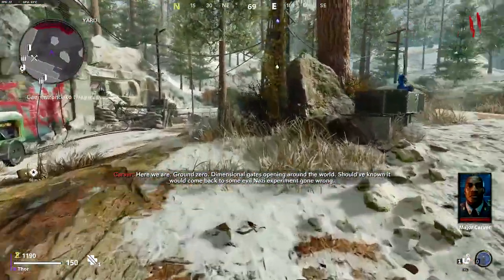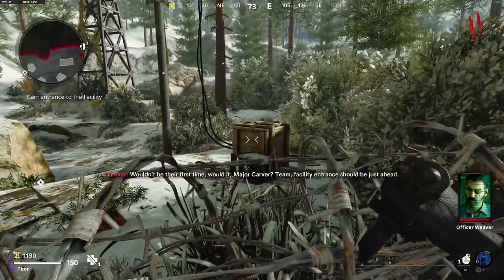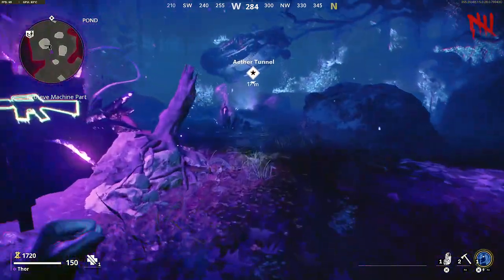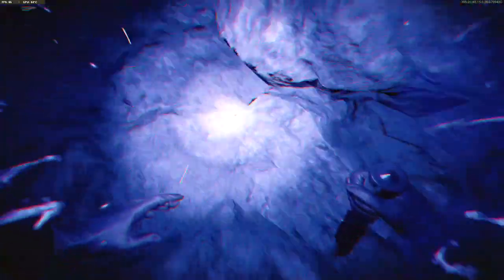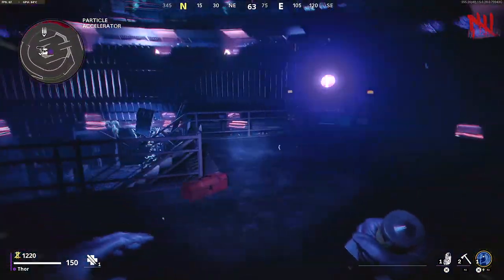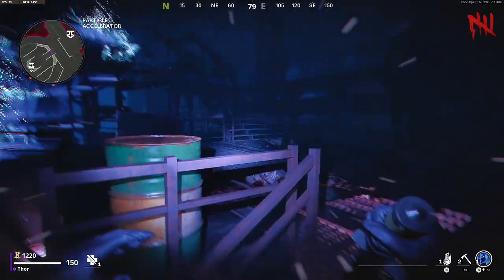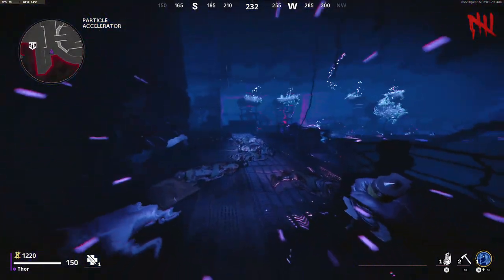I'm going to run you through how to do the easter egg on solo as quick as possible. The first step will be to build Pack-a-Punch. You can do this by going through the first aether portal that spawns, traveling down the aether tunnel that the game points out to you, picking up the machine part and building the Pack-a-Punch.